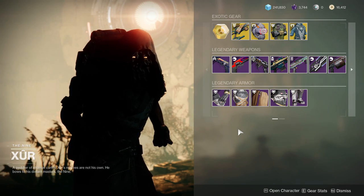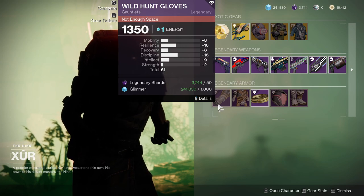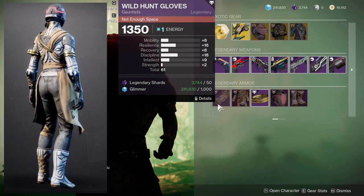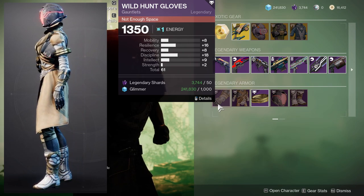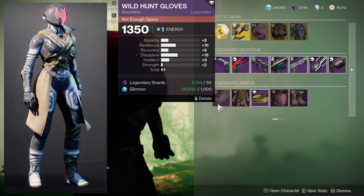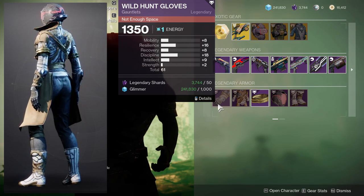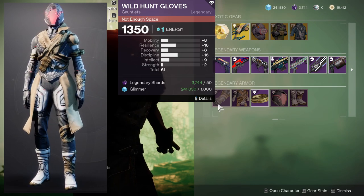Let's get to the Warlocks. The Wild Hunt Gloves actually look pretty good. 16 Resilience and 18 Discipline are nice. 8 Recovery is pretty terrible, but if you put a plus 10 on it, 18 Recovery is pretty good. Once you Masterwork it, you're looking at 20 Resilience, 20 Recovery, and 11 Intellect. That's pretty good — very middle-of-the-road though. If you don't have a better one, pick it up.